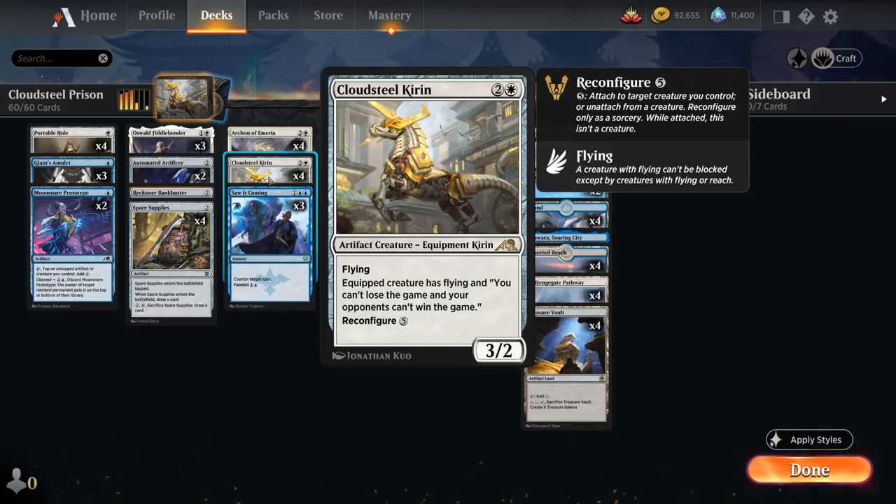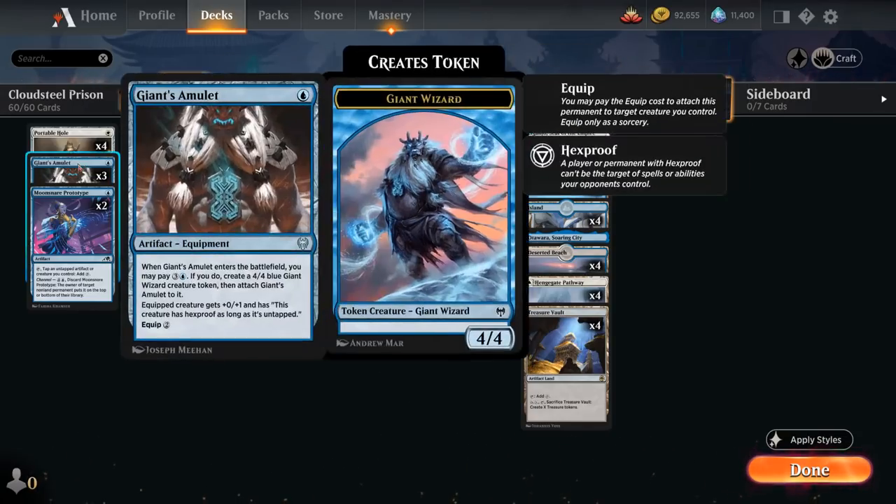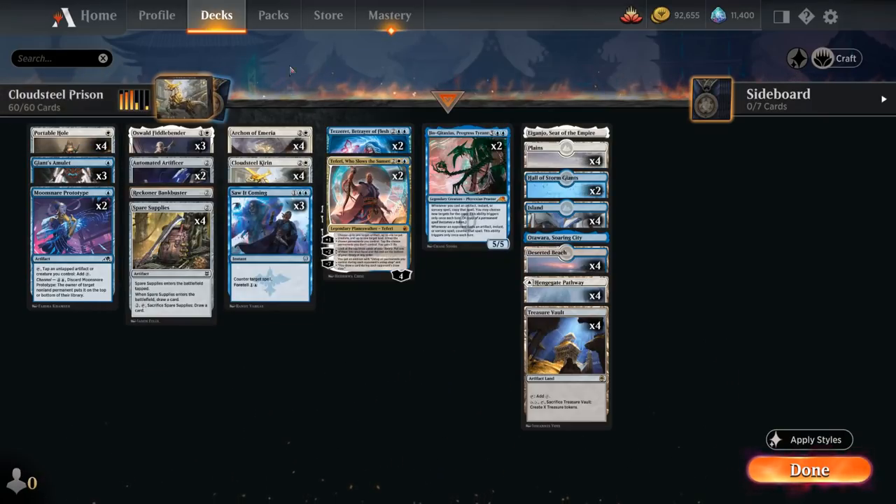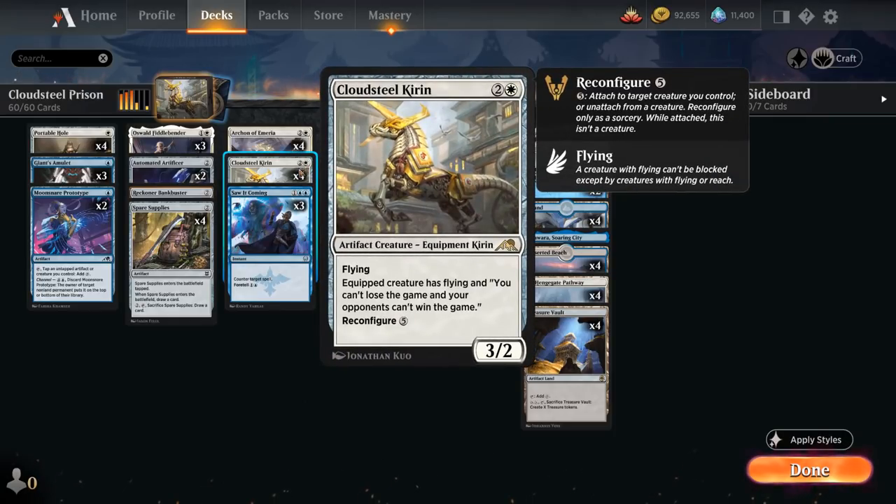A great way to protect the creature reconfigured with the Kirin is to give it hexproof, and we do that with Giant's Amulet — a 1-mana artifact equipment that equips for 2 mana, giving the equipped creature 1 additional toughness and hexproof as long as it's untapped. When it enters we can also pay 4 mana to make a 4/4 giant wizard token that comes equipped to the Giant's Amulet, giving us a body if we don't have one already in the late game.